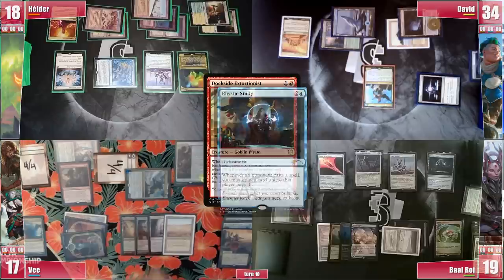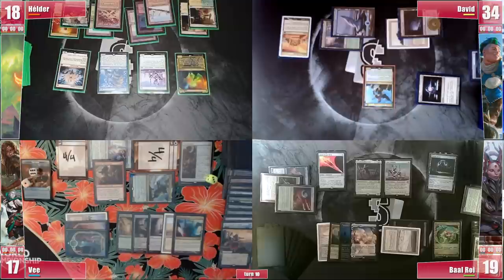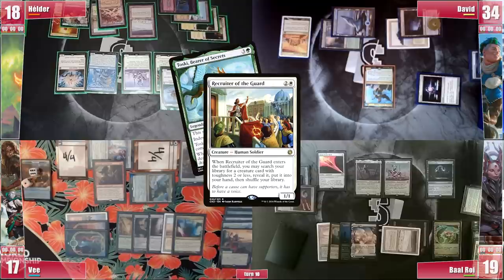On V's second main phase he casts Dockside Extortionist, triggering Rhystic and paying for it. It enters and creates 7 Treasures before he ships it to Elder. Elder starts his turn with a Yavimaya Cradle of Growth, effectively reviving both unusable Mana Confluences. He then casts Recruiter of the Guard, triggering Rhystic and paying for it, and searches for a Toski, hoping to draw into outs or removal for Ethersworn Canonist on his next turn, then discards to hand size.